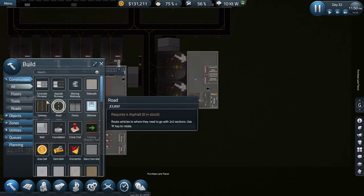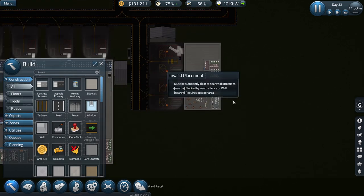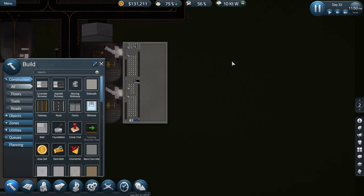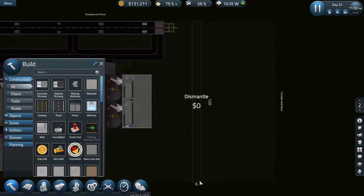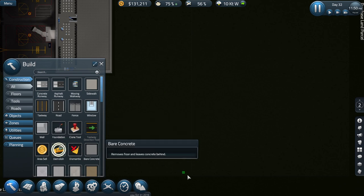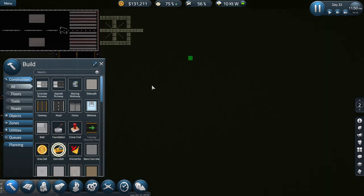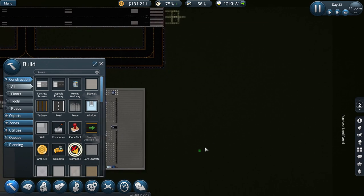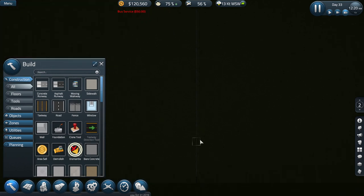That area is now available. Before we hit the end of the day I want to use this opportunity — I've already expanded this section here to make it ready. It seems like there's something here we're going to have to dismantle first. It can't be dismantled, so we'll just demolish it. Why doesn't it want to — why can't I remove this? Let's see if there's some kind of issue.